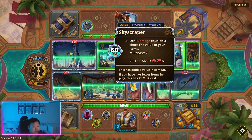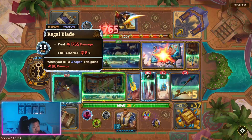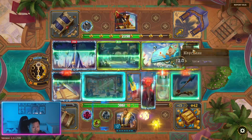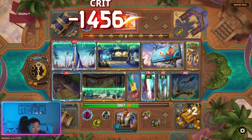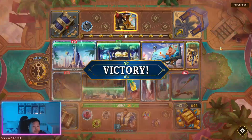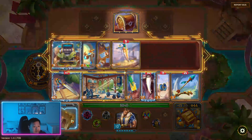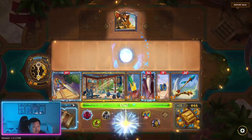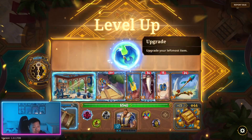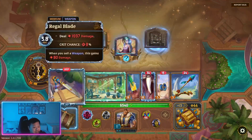A thousand damage. When this triggers it's probably going to proc — there we go, we got a crit. Upgrade leftmost — we're going to upgrade Pig's Gym. There we go, so we're going to upgrade — it's 100 max health each time we buy a weapon.